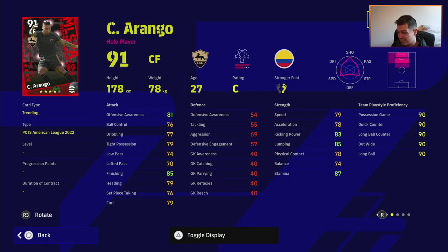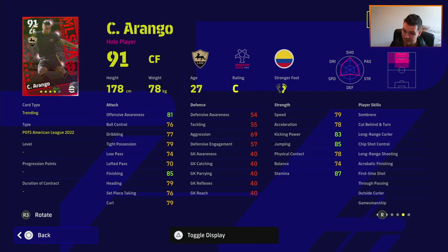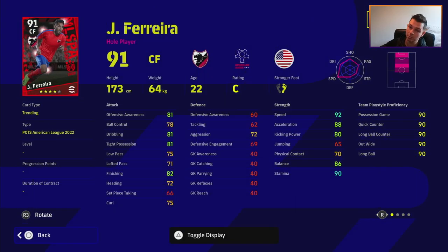We've got Arango as a center forward. His 81 offensive awareness lets the card down, but he does have outside curler, 79 curl, first time shot, and true pass — he's a bit of a ball-playing center forward, not going to be turning and shooting on the run. He does have unwavering form though, which brings the card up slightly. I would have liked a couple more attributes in his acceleration just to make him a little more viable.